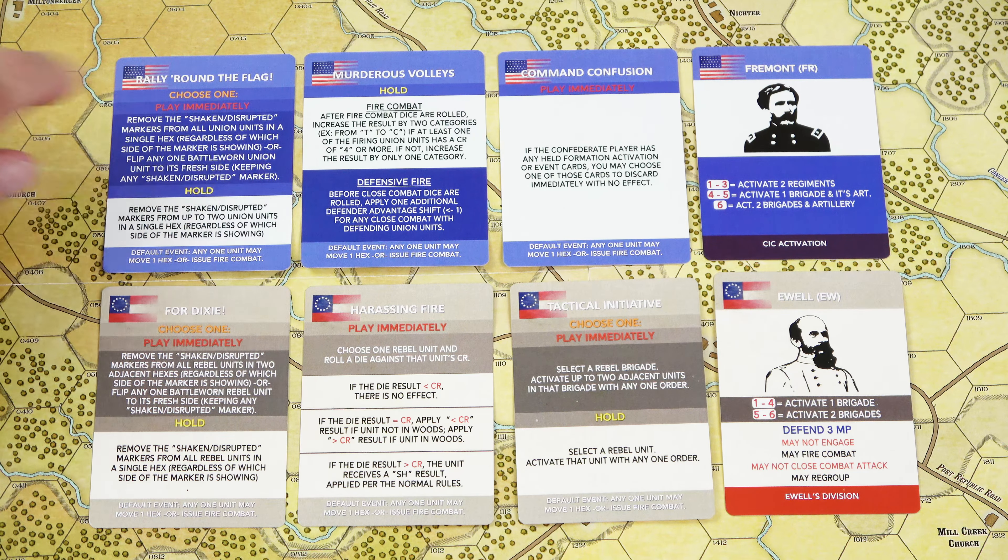For example, Murderous Volleys — Fire Combat. After fire combat dice are rolled, increase the result by two categories, for example from T to a C, if at least one of the firing Union units has a CR of four or more. If not, increase the result by only one category. It could also be used for defensive fire.